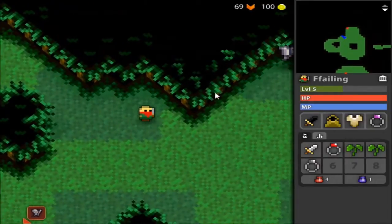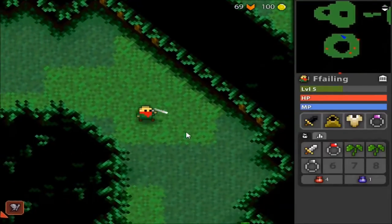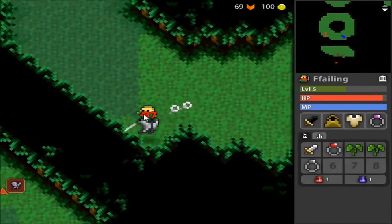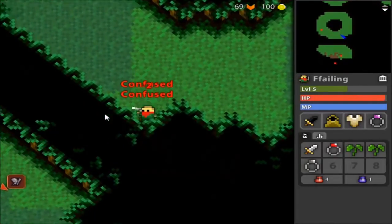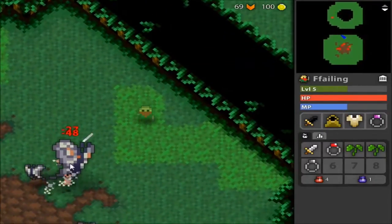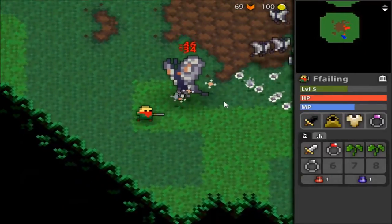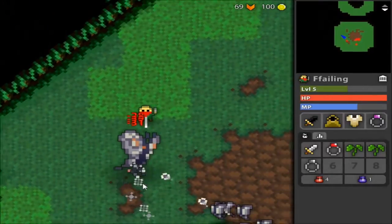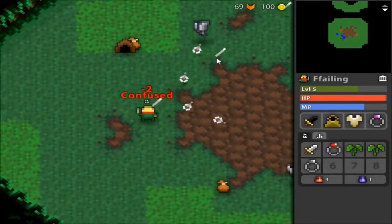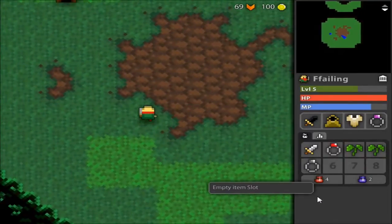Confused is one of my least favorite status effects because it completely wrecks your ability to walk—like the Secret of Mana style of confused, which is not great. I'm level 5 here and I may have a name that says failing, but so far I'm being pretty successful. I also enjoy the soundtrack to this game, although it is the same song again and again. There's a gigantic butterfly—I hit stealth once to get them to stop attacking me.